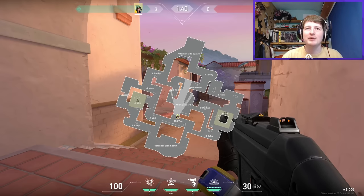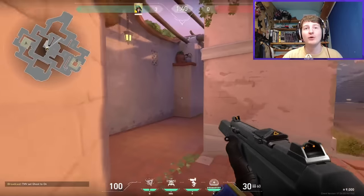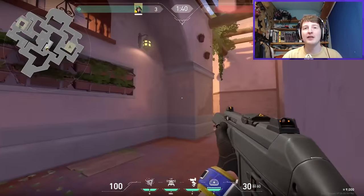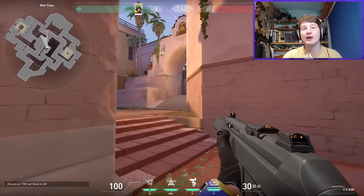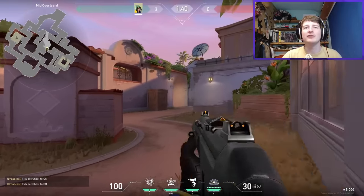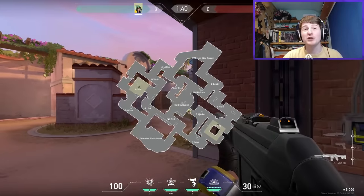Disconnected sections are a theme on this map — the two sides of mid, the two parts of B, the two ways into A. Fights can happen very quickly here. Attackers spawn by a small door and can run straight into you, so you could get a lot of early battles in mid on two different angles — it's going to be an interesting mid battle.